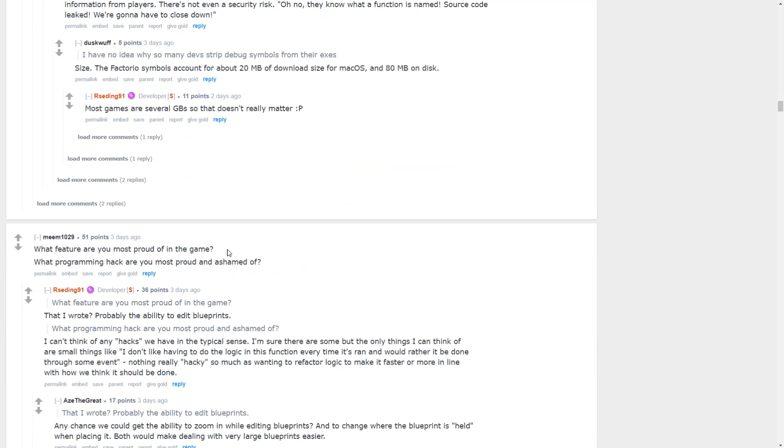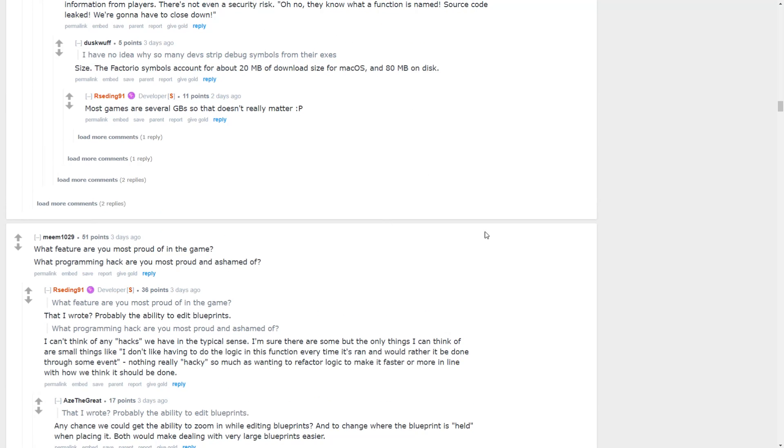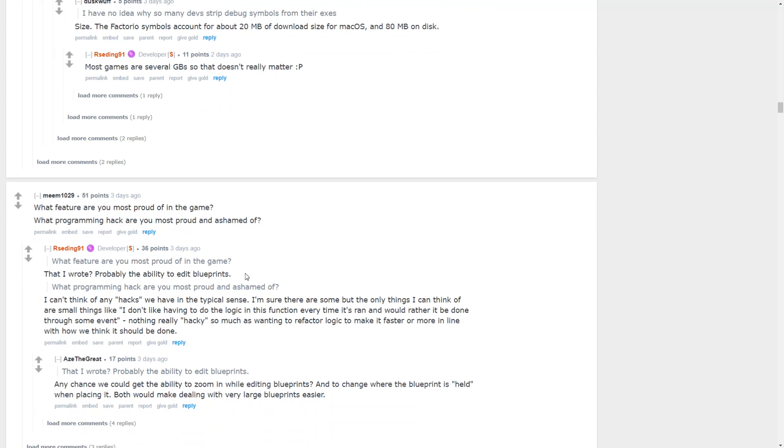What feature are you most proud of? What programming hack are you most proud and ashamed of? The feature he wrote that he's most proud of is probably the ability to edit blueprints — not having that ability would definitely be missed. If you right-click on a blueprint to edit it, you can change stuff and remove items. He didn't think he had any major hacks — only small things like preferring event-driven logic over running logic in a function every time it's called.